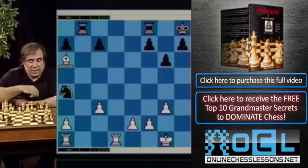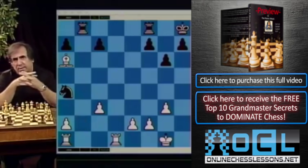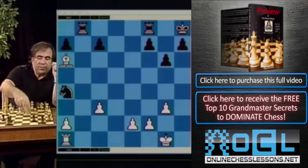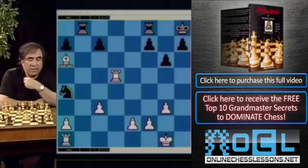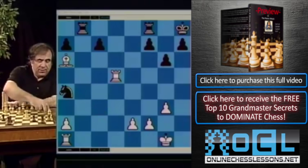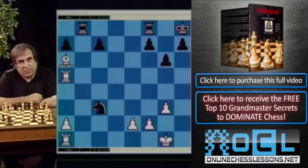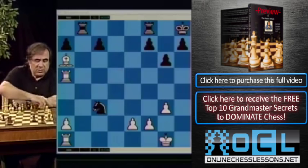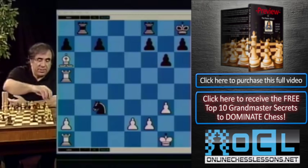It looks like black is better here, but rook d5 is a very difficult move in this position to find — it guarantees white some advantage. If black plays knight takes c3, simple rook a5. Black has an extra pawn but they're not happy because rook c1 is coming and rook takes c7. You can double-check it yourself on your software — this is a better position for white.